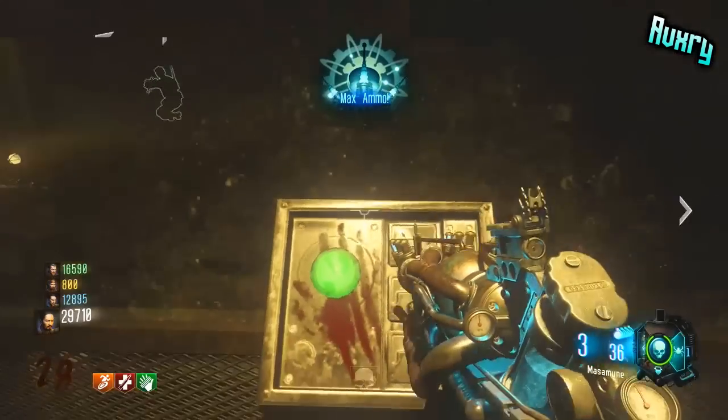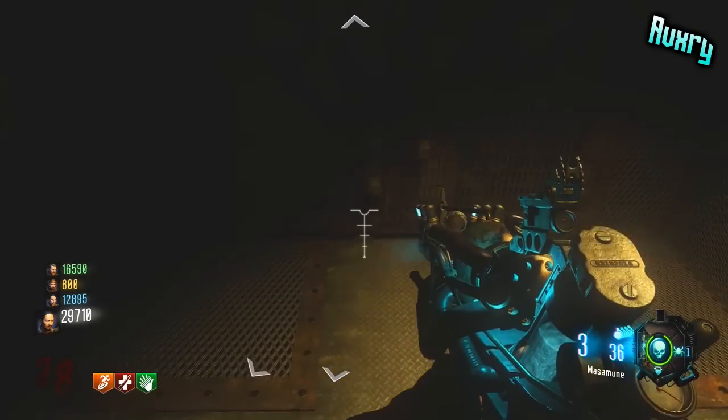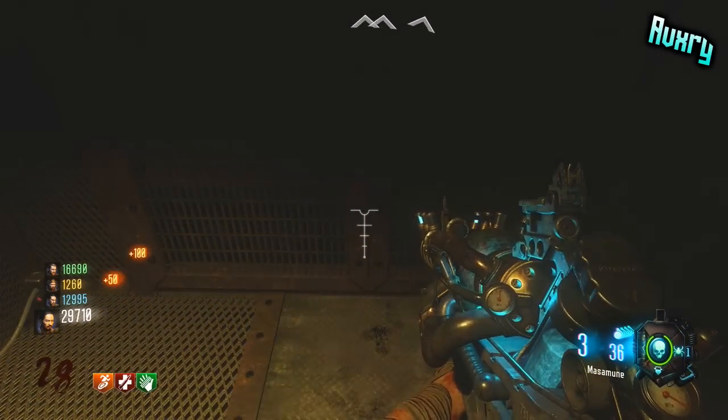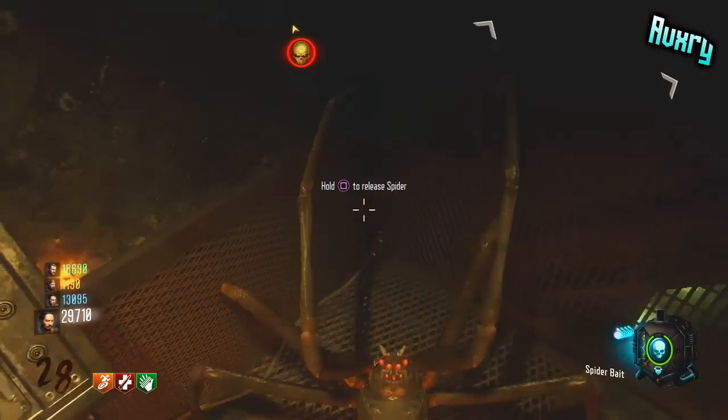When you do that, all you want to do is simply take the elevator down. Now, when you feel like you're getting close to the bottom, just simply hit right on the D-pad, and you'll turn into your spider, but it'll leave your cocoon above the elevator shaft.